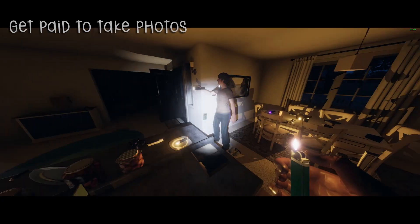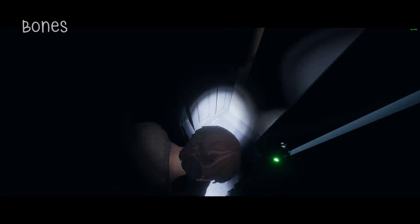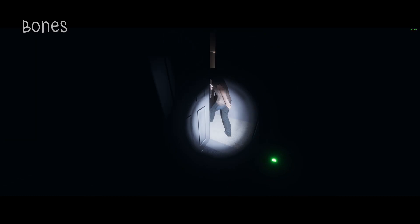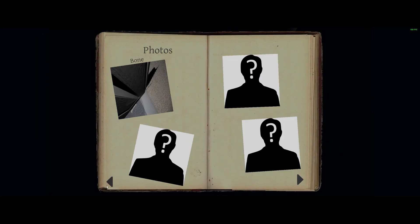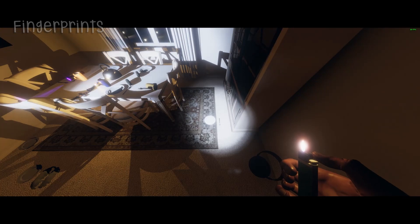Every time you take a photo there's a chance you'll get paid, so you should know which things to photograph and which to skip. By now you've probably discovered bones — if you take a photo of a bone before you collect it, you'll get paid for that photo. If your ghost leaves fingerprints, snap a photo of that as well. Sometimes fingerprints will show up in your book as interactions rather than fingerprints.